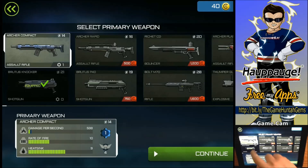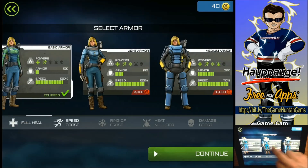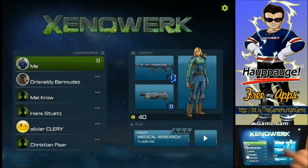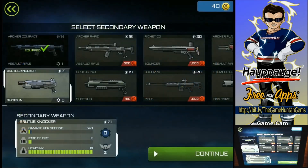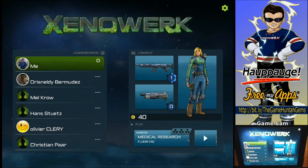I'm gonna use the Archer Compact. I'm gonna use the basic armor for now because I need to buy the others. As you can see, there are plenty of things that you can customize. And we're gonna go with the Brutus Knocker as my shotgun for the secondary weapon. I can only go with that because I don't have enough credits. I won't be able to play that much, but I was dying to record a video of Xenowerk. Let's go to the medical research.